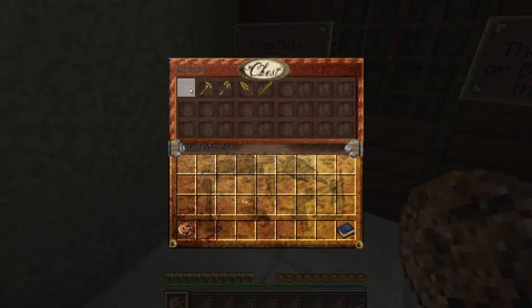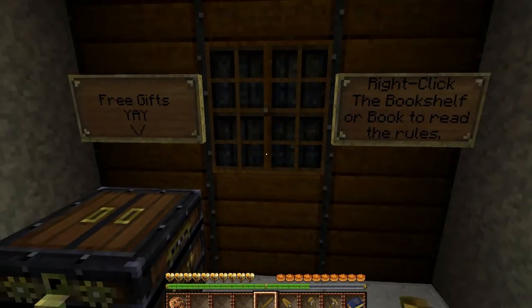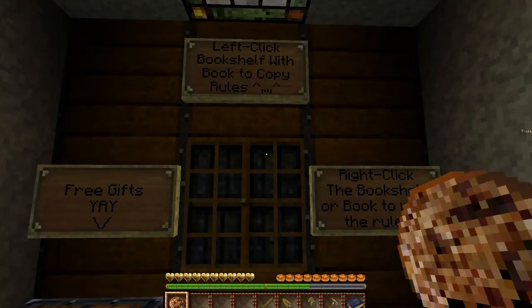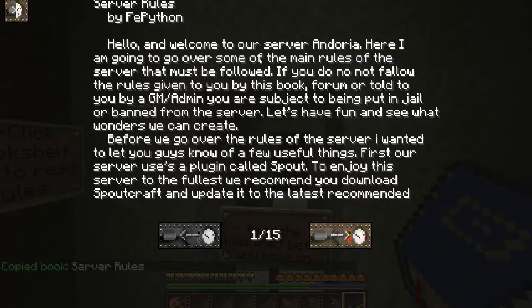So I got a cookie, a blank book, and some wooden tools - very useful. It says right-click the bookshelf to read books, so you can just right-click it without anything in your inventory. You can also copy it - left-click to copy the rules. Now I can right-click with the book and it'll show me the same rules. I'm not going to read through all 15 pages, but each page is like a paragraph and a half in big font, so it's really not that long.